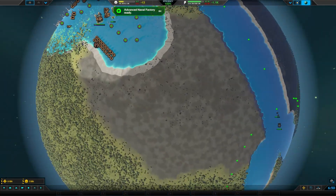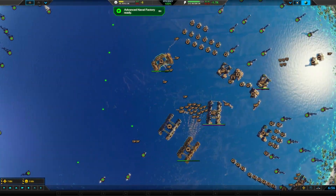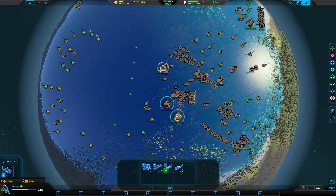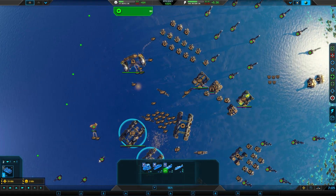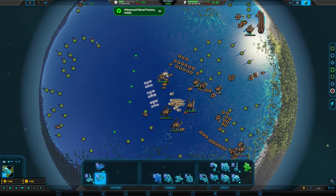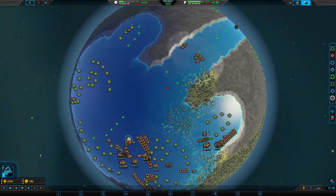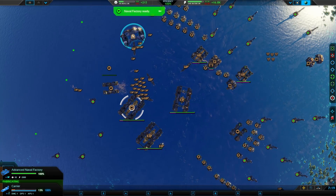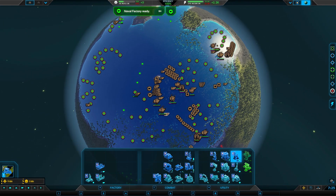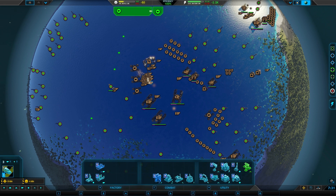We already have submarines out, which is good. He is building sonar. Let's get some carriers right about now because he probably has no defense against carriers. And if my knowledge of World War II serves me, carriers are what won the war — in the Pacific, among a bunch of stuff, I guess.